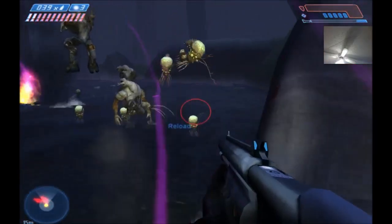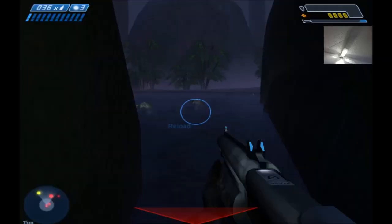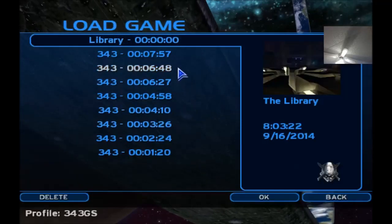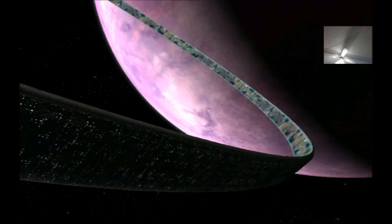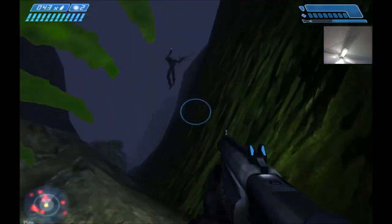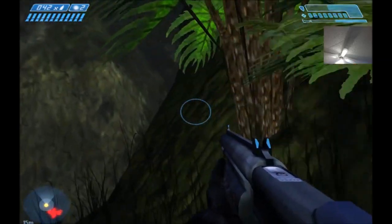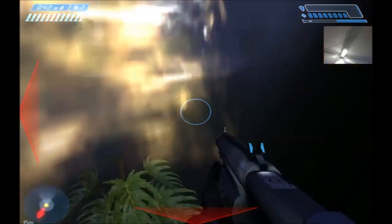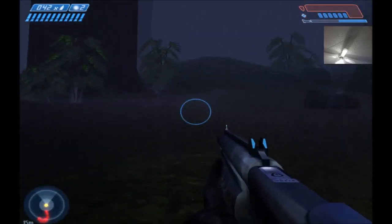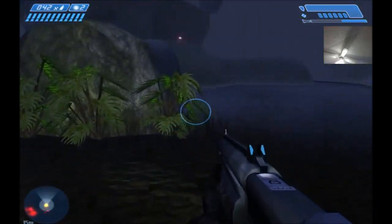A lot of them spawn with no weapons. There are a few that have weapons, but you don't take a ton of damage from the melee flood. My shields are all the way down, even more so. But going this way, you basically always get your shields back as opposed to the other way.